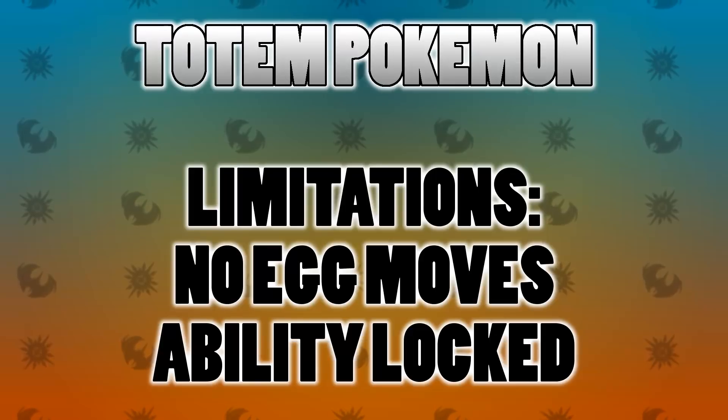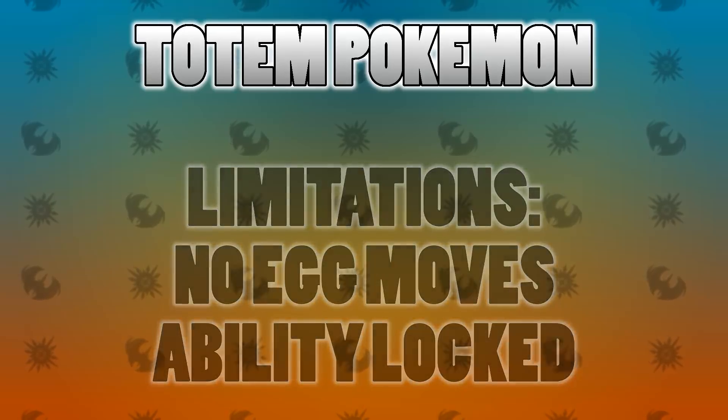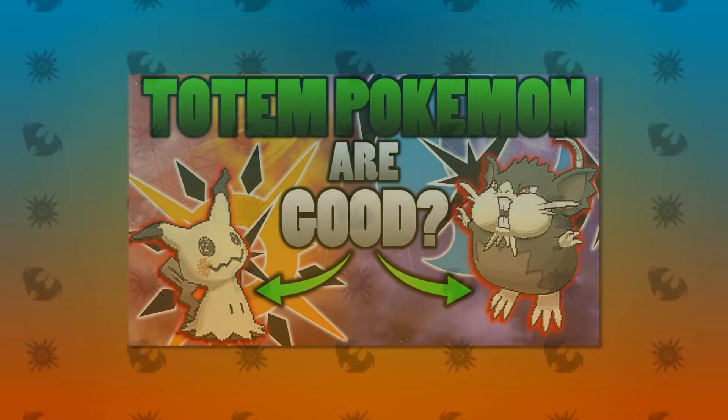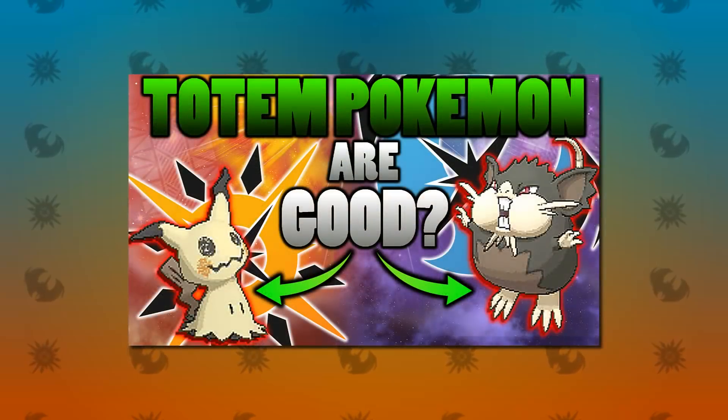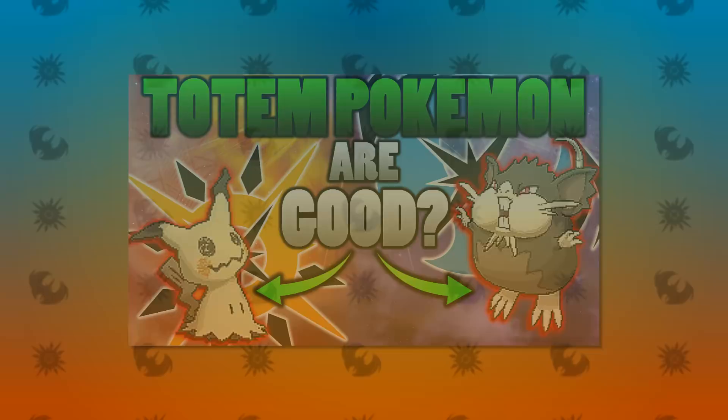In terms of breeding, because you only get these as gift Pokemon you won't be able to get any extra egg moves or anything like that. Abilities are also predetermined, so the gift Pokemon that you get will have a specific ability attached to it. With all of those basics out of the way, let's consider which ones are worth your time and can be used competitively very well, and which ones are just trash.